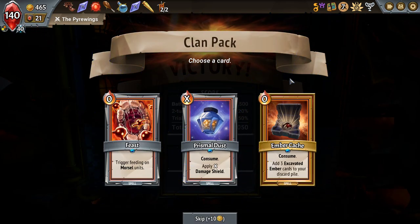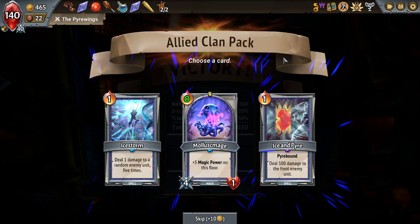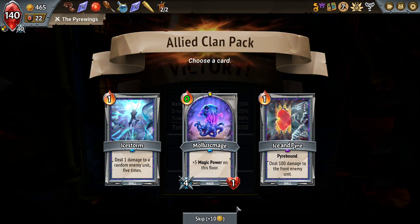Feast again? I don't think I need that. Ember Cash: adds three excavated embers to your discard pile. And none of these seem necessary at all — very happy to move past them.